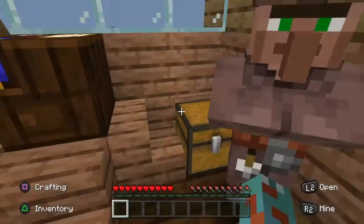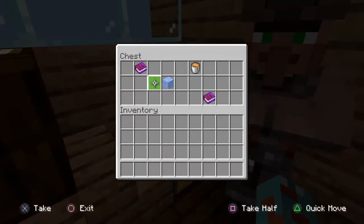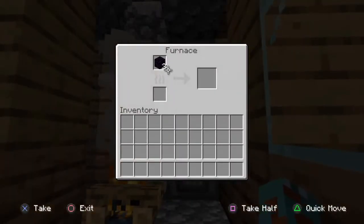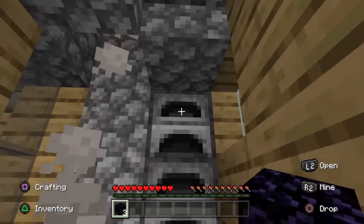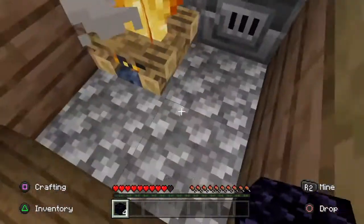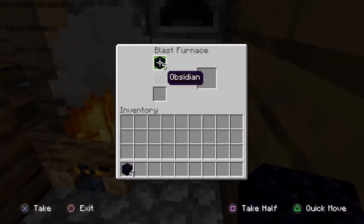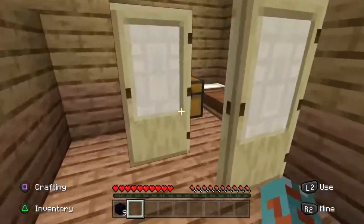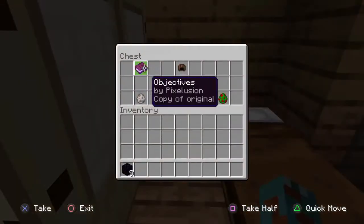I'm going to just check the chest. We've got the stuff to make a cobblestone generator — that's good. There's obsidian in the furnaces — okay, that's good — and there's a campfire. Let's not walk on the campfire. We've got quite a bit of obsidian; this should be enough to actually make a Nether portal. We'll need one at some point if we are to face the wither.